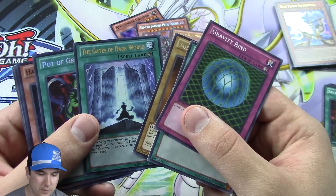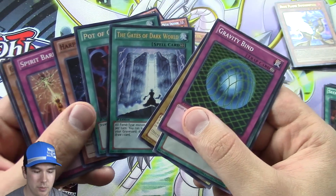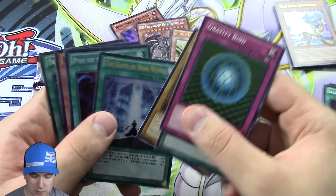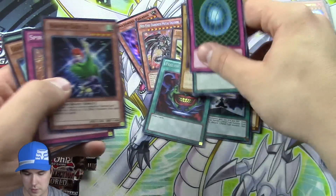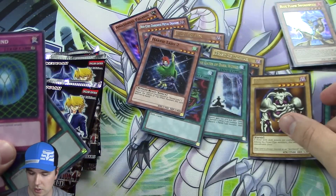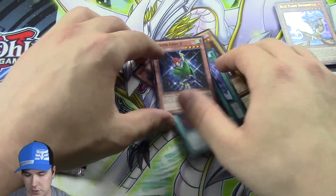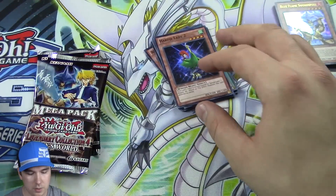Gates of Dark World ultra, secret Pot of Greed, and Harpy Lady Number Two as our super rare. Our rare is Summoned Skull. I'm a big fan of Summoned Skull — I like the card, pretty sweet.